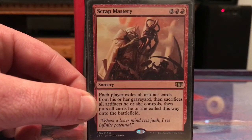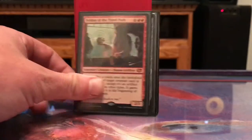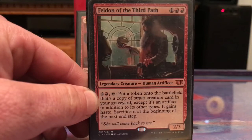Scrap Mastery: just scrap all my artifacts and replay whatever I have in the graveyard. Feldon of the Third Path lets me recur creatures as artifacts.